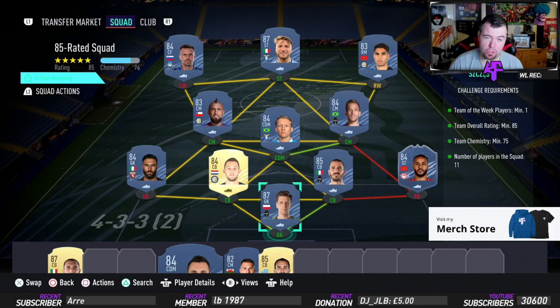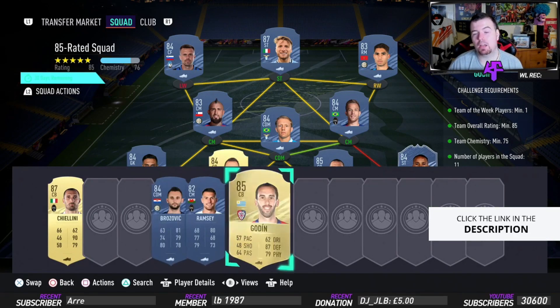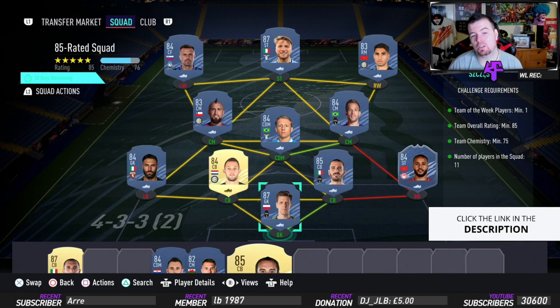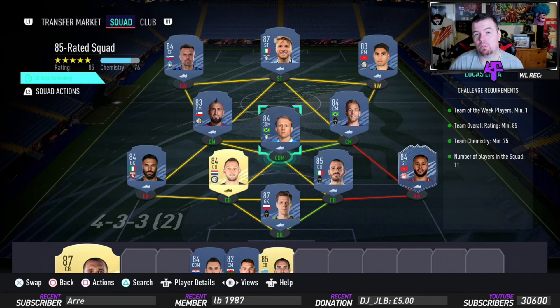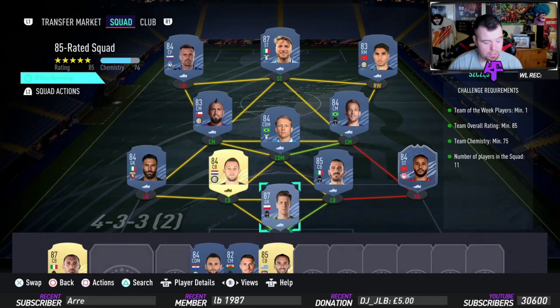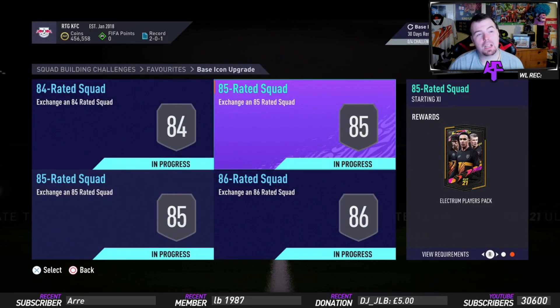When I was doing this SBC it was just under 120K - about 119.5K. You're looking at about 120 to 125K now. You'll get it done for less than 120K with bids and snipes. You can play around with this SBC - throw Kielini in instead of Immobile and put Ilisic in. Don't spend more than 125K max - aim for 120K or less with bids and snipes. You get Electrum Players back - a 10K pack, which is pretty dead.